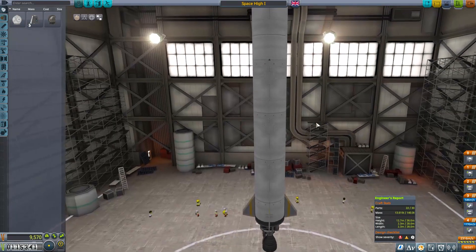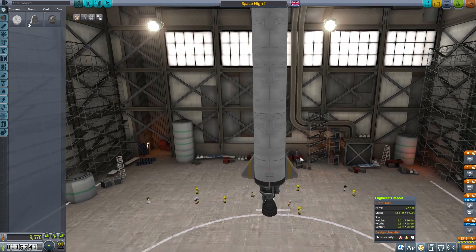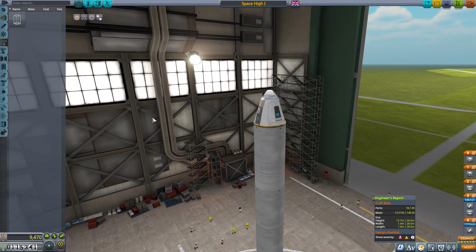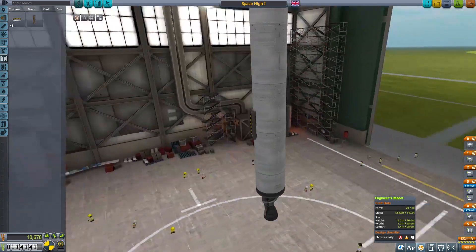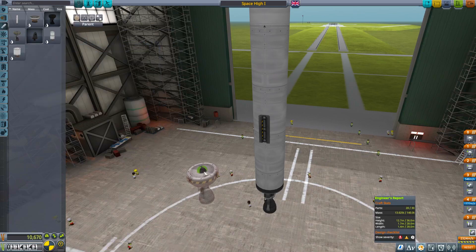We now have a lot more to play with, but I've still only got 30 parts. We'll get rid of those because I'm going to have to use gimbal and be clever about this. I thought we were getting parts as well - it's obviously the VAB that gives you the parts. Right, we're going to put some strap-on things on the side. We may not be taking science on this mission.